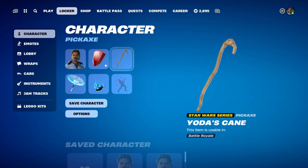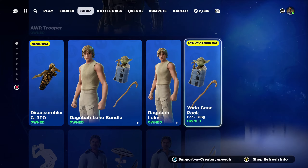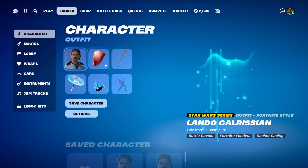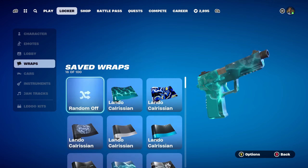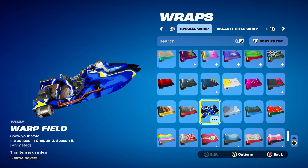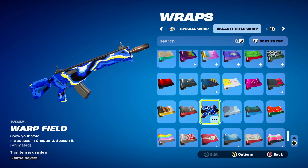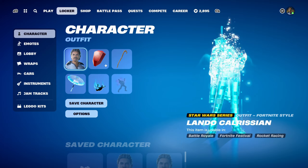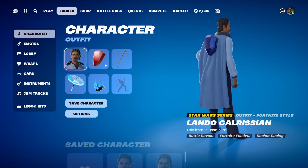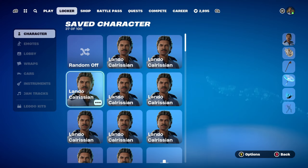This can be bought in the item shop near the Lando Calrissian skin, either in the Dagobah Luke bundle or the Yoda gear pack, depending on whether you want the Dagobah Luke skin. Either way it's a pretty cool pickaxe. The second weapon wrap is Warp Field, introduced in Chapter 2 Season 5, used for the dark blue. It also has a little bit of light blue and yellow, matching the yellow on the inside of Lando's cape. Works very nicely for the light blue and dark blue design.